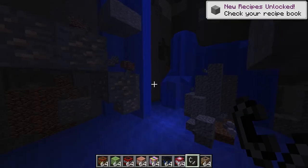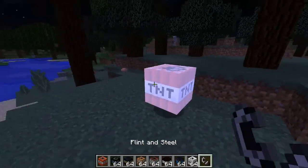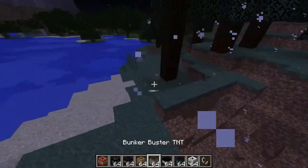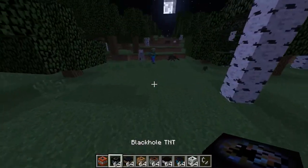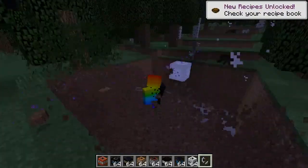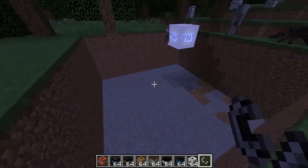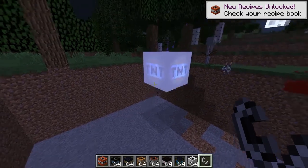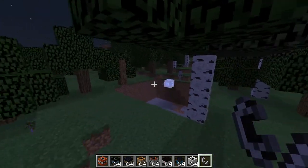Alright guys, we have normal TNT — you all know what's gonna happen. Yep, normal TNT, pretty normal. Now, black hole TNT. We're putting it near these zombies and skeletons. What?! We all get sucked in — I can't move! That was sick. Yeah, it just breaks a whole chunk and brings all the loot near the black hole. I think it's still igniting — that's weird, I think it's glitched.